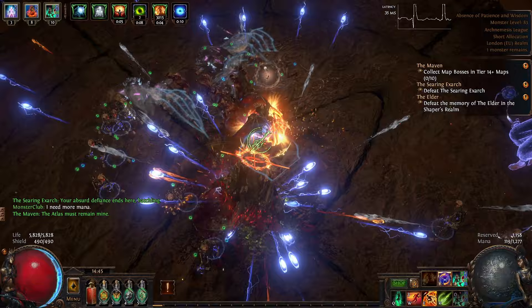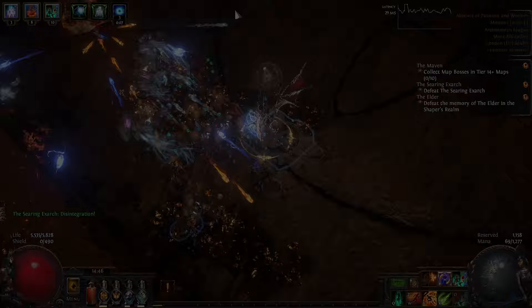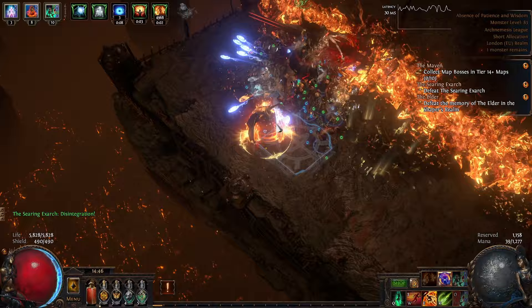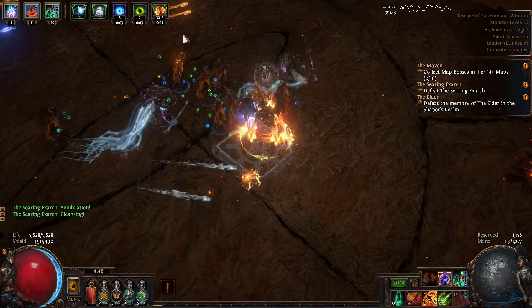While he has between 75 and 100% of his life remaining, he does three kinds of attacks. One is just a basic attack, which you can see swiping out at my minions there. Another one is where he says Disintegration and launches a flame wall in front of him — it's really easy to dodge this, just get behind him and don't walk through it. The other phrase he likes to say quite frequently is Annihilation. At this point he starts to channel fire towards you, and the best way to deal with it is just to run around him in a circle.